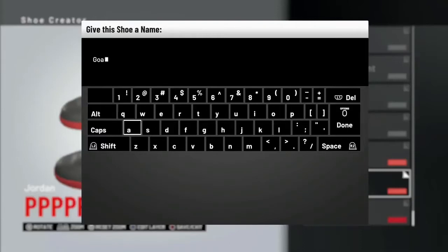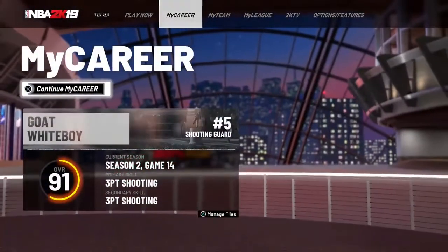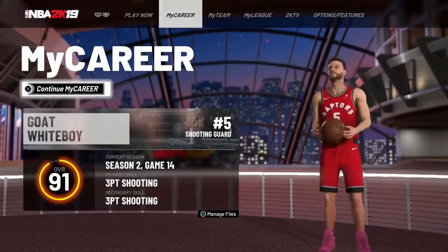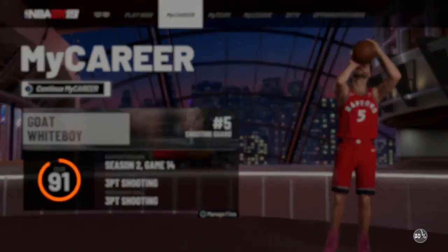So create a shoe — this is how you get shoes for free. You need 10,000 VC to make it happen. So if you don't have 10,000 VC, go get it and come back to the video. It's not that hard to get 10,000 VC — you should get that in about six or seven games playing five-minute quarters.